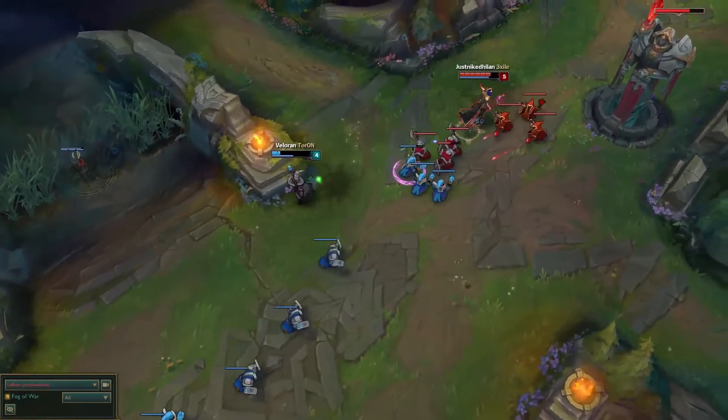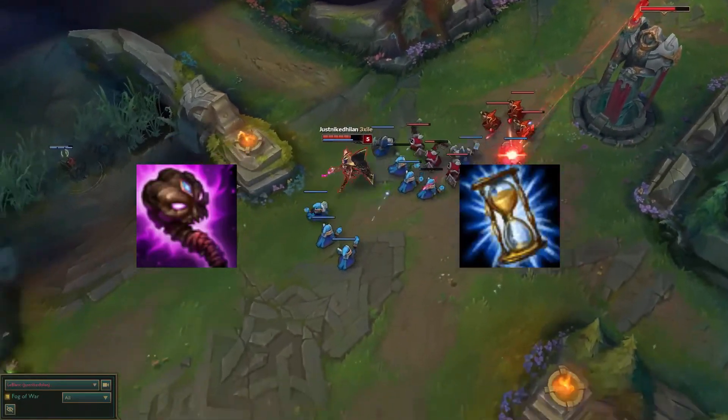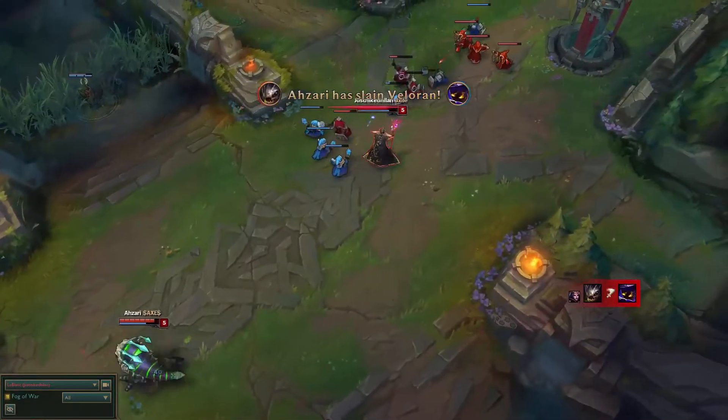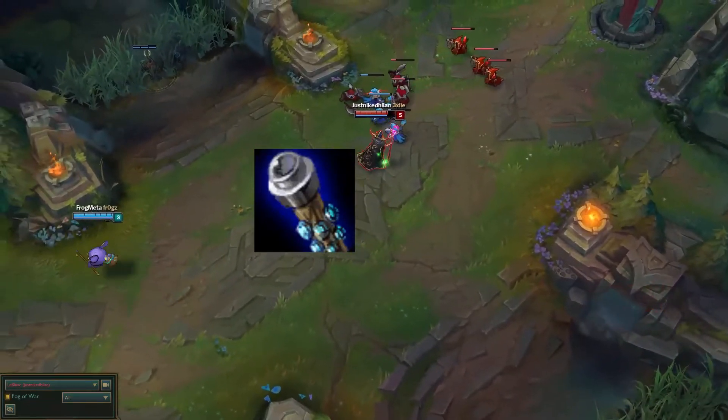After you have your boots and your 2 core items, you're going to want to get an AP defensive item like Zhonya's or Abyssal Scepter, since you're very squishy and need to stay alive so you can kill the ADC in the backline. After you get one of those defensive items, try to rush a Void Staff so you can still do damage even though they have a ton of magic resist.